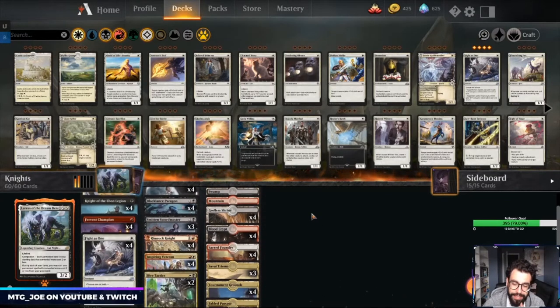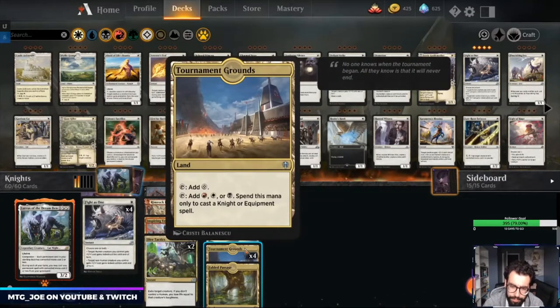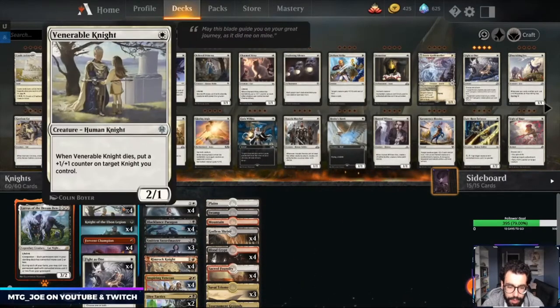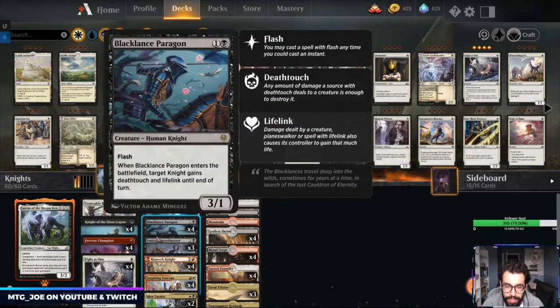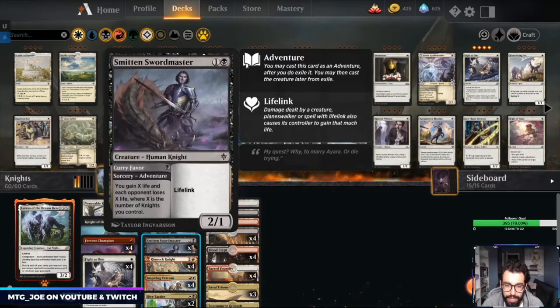What we're playing now is a Mardu — Black, Red, White — Knights list. This deck had some play as a Black-Red Knights list earlier in Standard during Throne of Eldraine, backed by Tournament Grounds, a tri-land for Knights which really helps aggressive strategies. Lurrus makes it so we can play creatures from the graveyard if needed. We have Venerated Knight, Knight of the Ebon Legion, Fervent Champion — which pumps the team — and Worthy Knight in the main board to go wide.